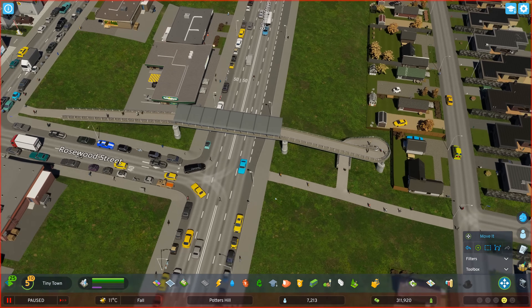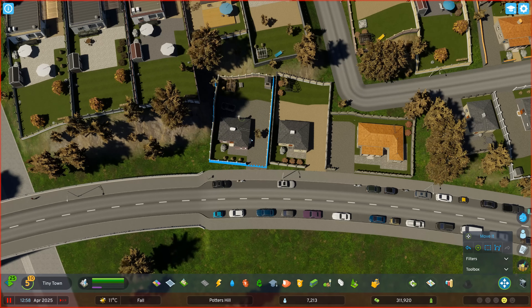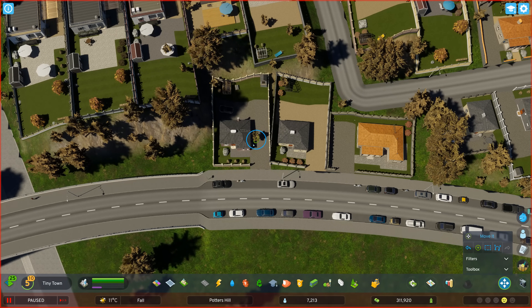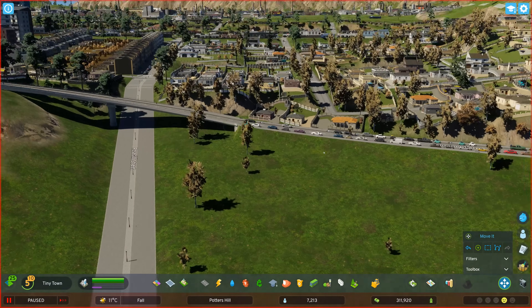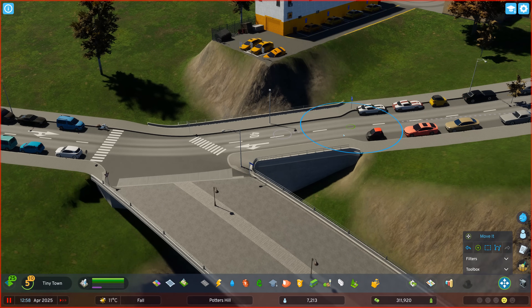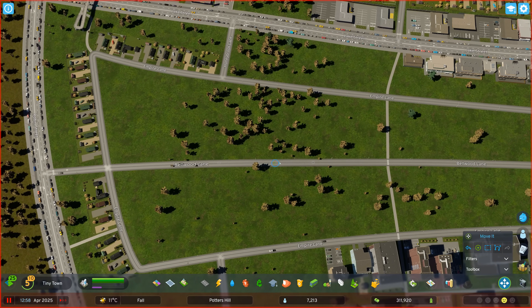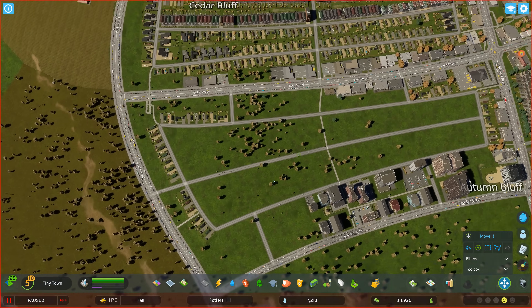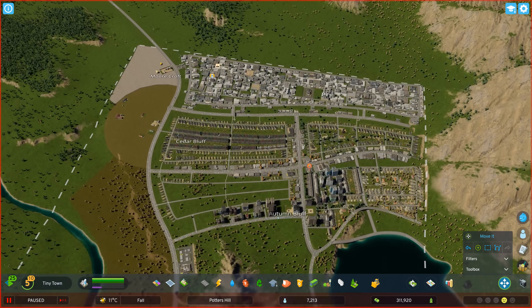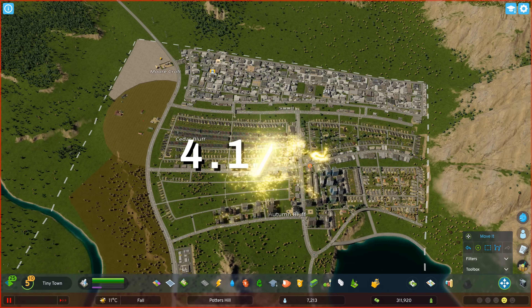Some of my favourite ways to use Move It include raising and lowering bridges, adjusting the orientation of houses so that they align with the road better, smoothing out slopes on roads, and straightening out road nodes to make them look a lot nicer. Overall, it's a very solid mod — one of those that once you start playing with it, you'll struggle to play without it. I'm rating it a solid 4.1 out of 4.9.